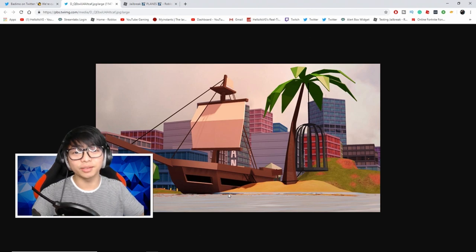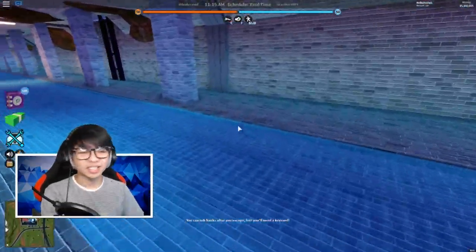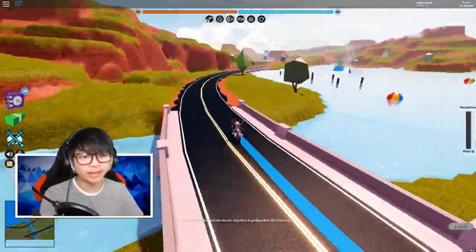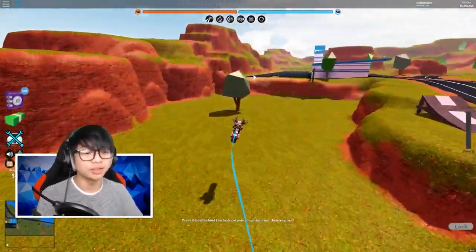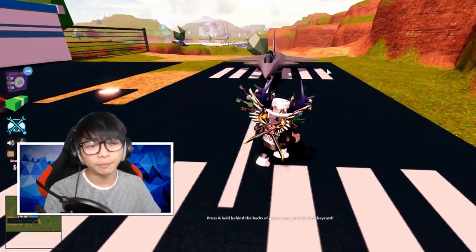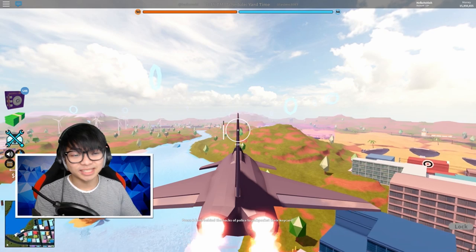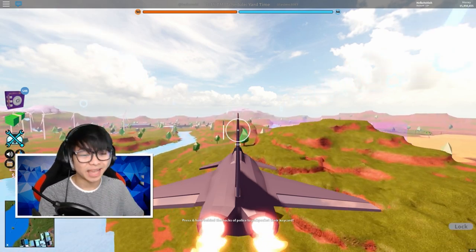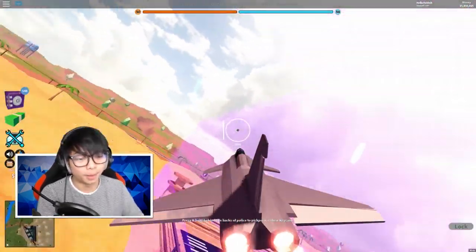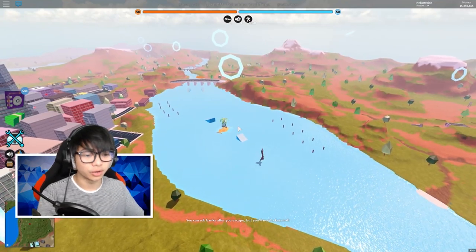What can the ship contain? I feel like it's going to add new weapons. Last update we had the big jet and the stunt plane, and Asimo said the jet would have missiles. So maybe the boat is carrying missiles — you grab them, put them on the jet. It could also be a chest, or maybe a boss you have to defeat to get money, a vehicle, or it could even be a new robbery.